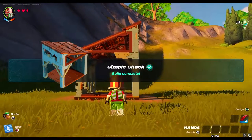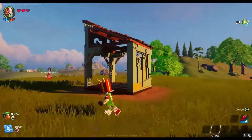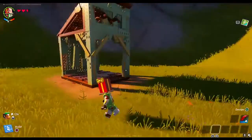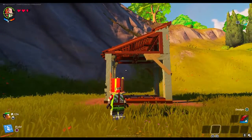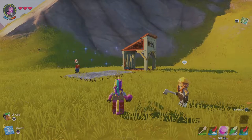Congratulations, you built your first shelter! Now we will try building a double shack. You will need 29 wood to build this.